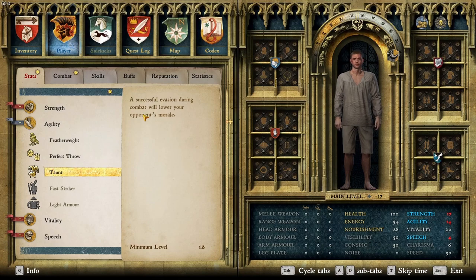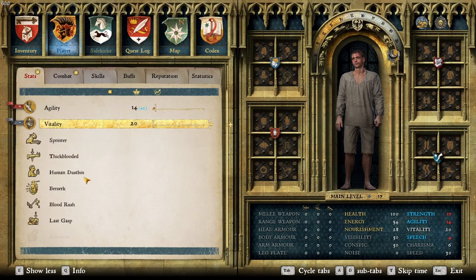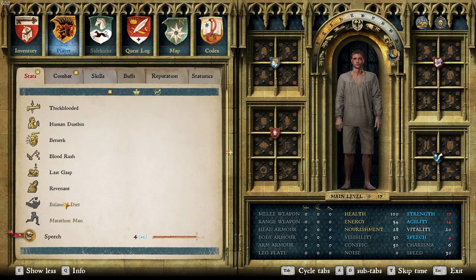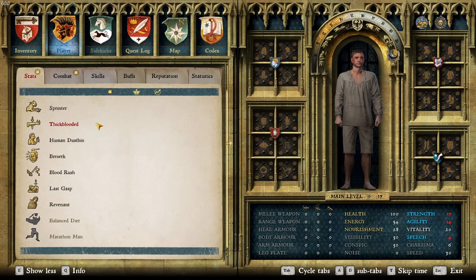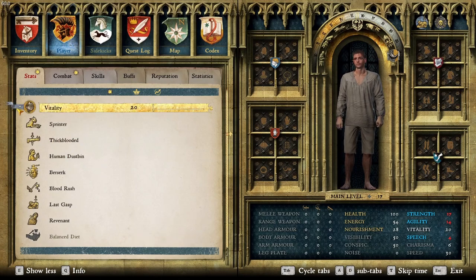Taunt lowers opponents' morale, and Perfect Throw because I enjoy dice. Vitality is maxed — we've got everything except Balanced Diet and Marathon Man. The most important ones are Sprinter, Thick-Blooded, Revenant, and Human Dustbin as well if you're having a hard time with the food systems.